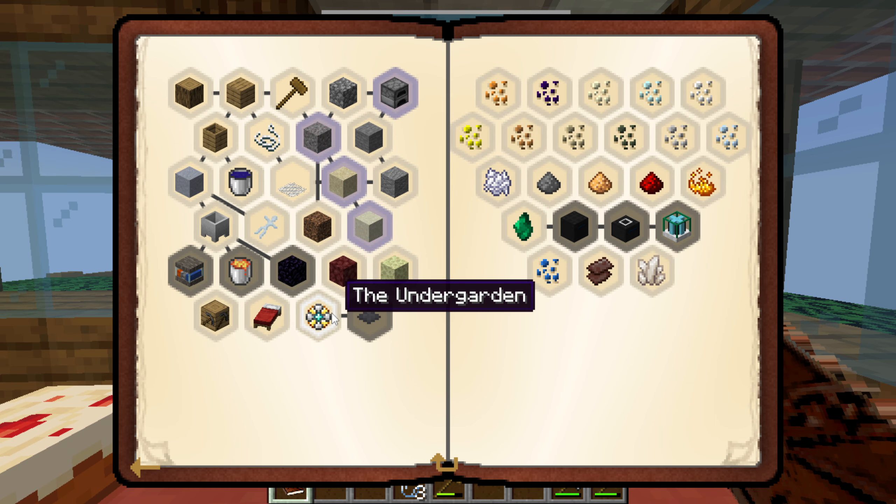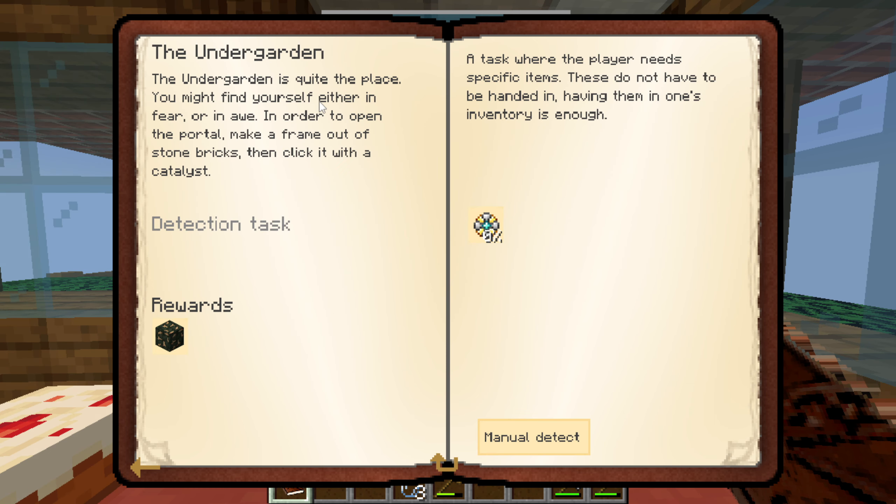We're almost done with this first page. The Undergarden — it's quite a place, you might find yourself in fear or in awe. To open the portal, make a frame out of stone bricks then click it with a catalyst.